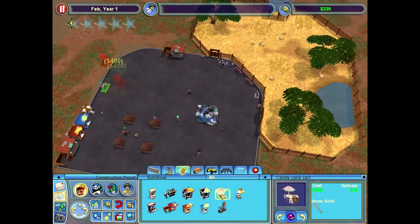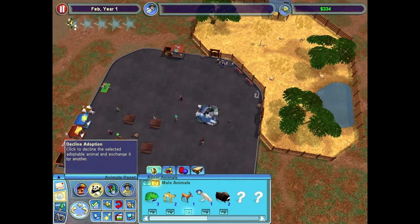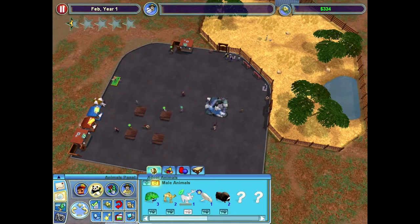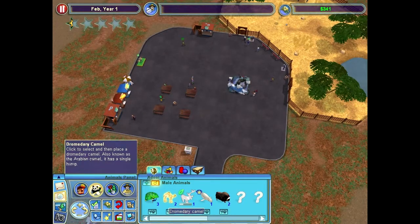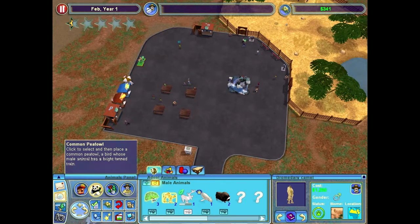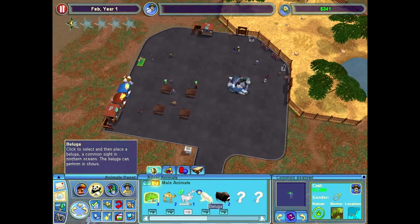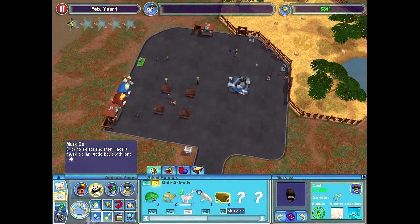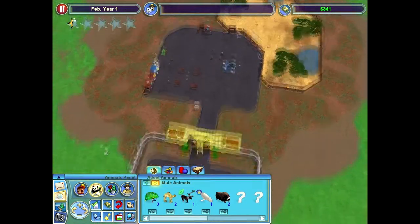I'm kind of waiting for my zoo fame to go up. For right now, we're going to decline our gazelles and get a caribou. How much do all these cost? We got $12.50, $12.50 — that is really hard to read. $12.50, $12.50, $12.50. So we probably will not have very many animals here at the start.